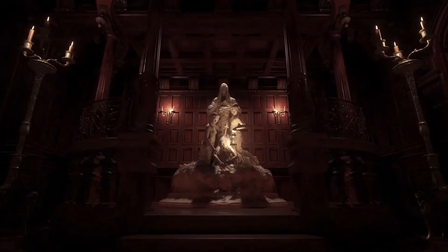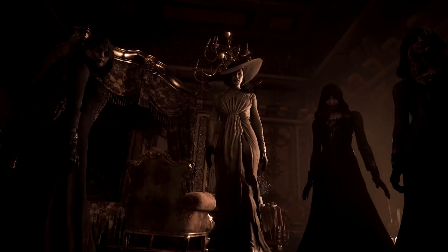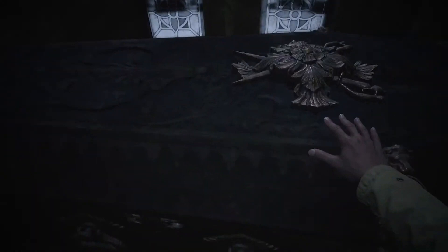Moving on, we get a statue of a woman holding what looks like three children, or individuals that at least revere, respect, or even worship her. You'll see this in the next scene as well. We also have our new named character who seems to have three main witches behind her — it could be a reference to that statue, or something else entirely.